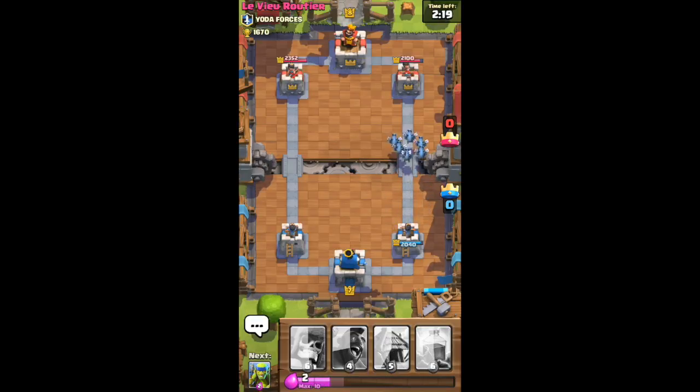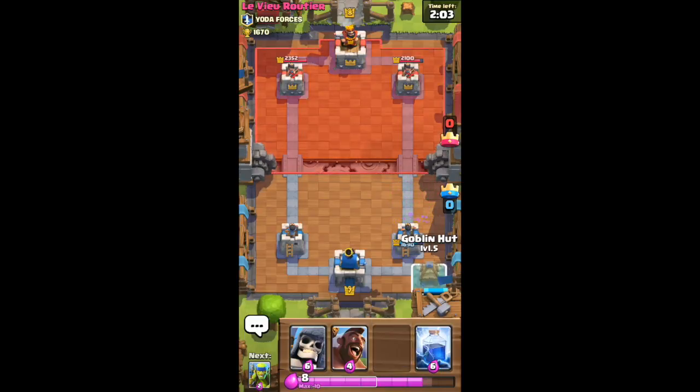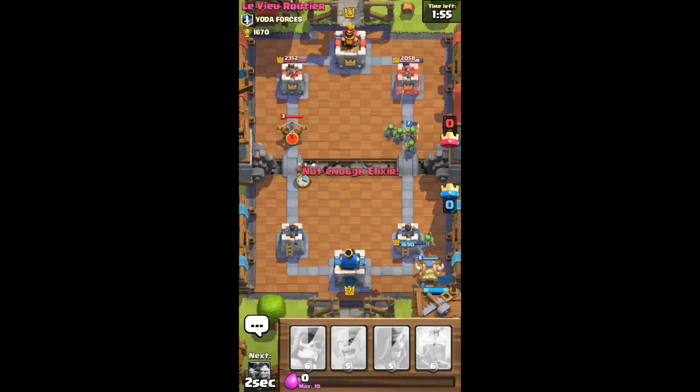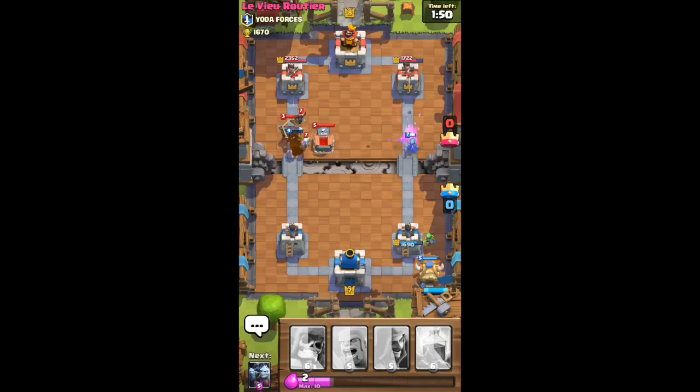Let's put down our minion horde - they'll probably get one hit. He's putting a minion horde against our minion horde, pretty evenly balanced, but he had the tower behind him so he beat ours. Those should go through pretty fast. Let's put down our goblin hut. He's got the executioner - no no no, not in my house. If the executioner gets on your tower it will annihilate it.